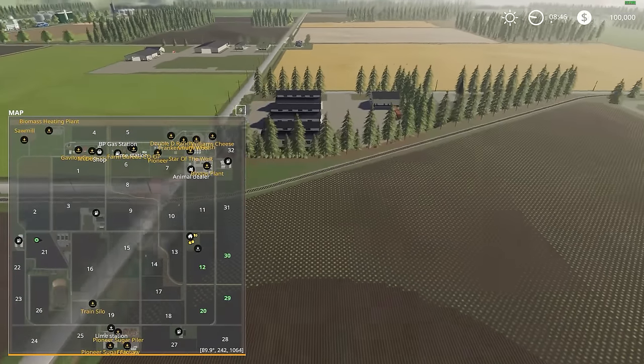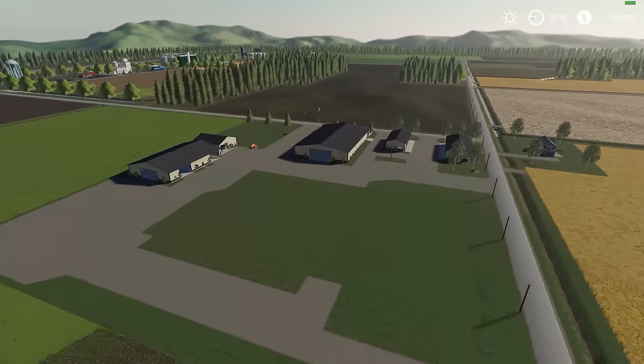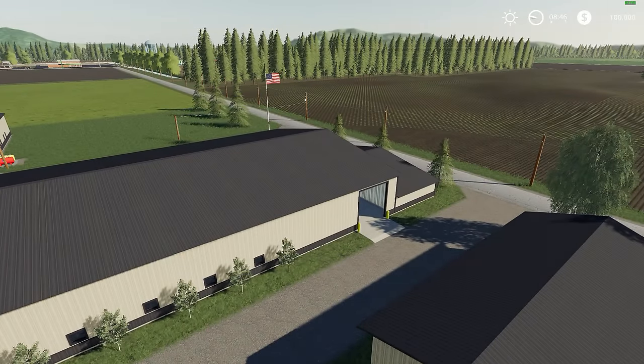Let's bring it back to the homestead and wrap this up. There you have it folks — that was the FS19 Michigan map version 2.0. File size was 433 megabytes and there are 32 fields. Additional information and links can be found in the description below. I really hope you enjoyed today's review. If you did, leave a like, and if you're new to the channel, click subscribe — I bring new mod reviews every second day and Let's Plays every other day. My Patreon link is just below if you'd like to help contribute to the channel. Until next time, take care and I'll see you in the next one.